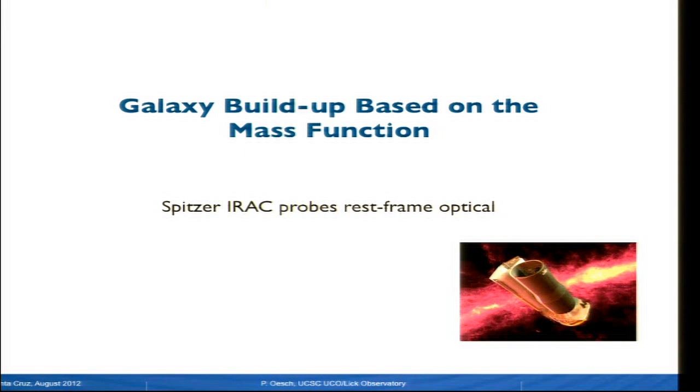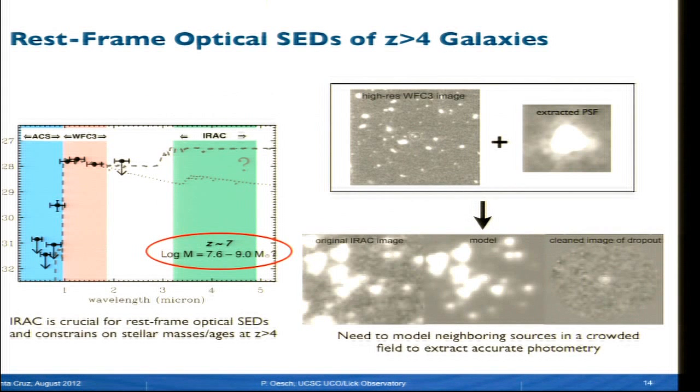Now that we know about the star formation rates, let's look at the masses. We really need Spitzer to do this. With HST we can only probe the rest-frame UV, and Spitzer is the only way currently to measure rest-frame optical light for any galaxy at redshift above 4. Without these rest-frame optical constraints, the uncertainties in stellar mass estimates are just huge—more than an order of magnitude. One of the challenges is the broad PSF of Spitzer, essentially 10 times larger than HST. What you need to do very carefully is to model all the neighboring sources of your candidate to measure its photometry, cleaning them by extracting from a very clean PSF-subtracted Spitzer image.